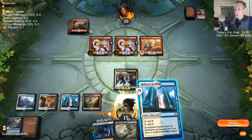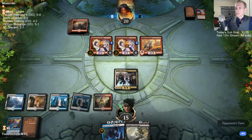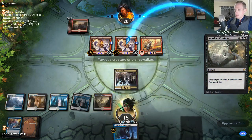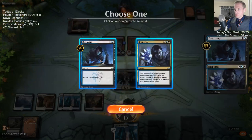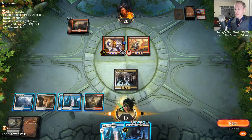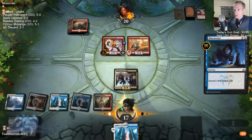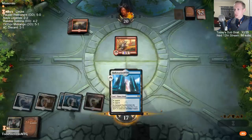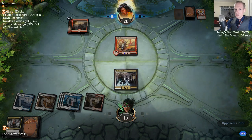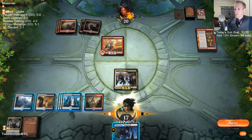Okay — this is going pretty good. Do I just Dispersal? No, let's just find spells. I guess we basically have to Dispersal the Steamkin, but we also need to surveil a land to the graveyard. I need that Mortify now. Get rid of that Flame of Keld.